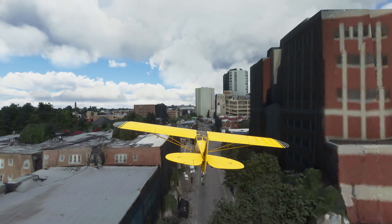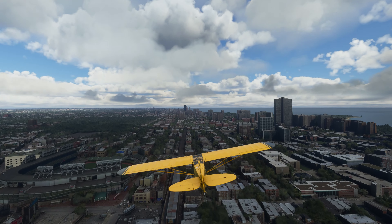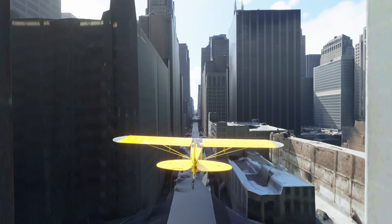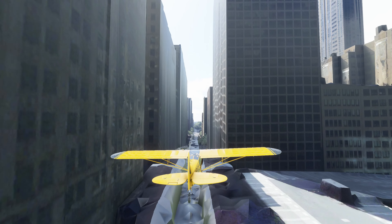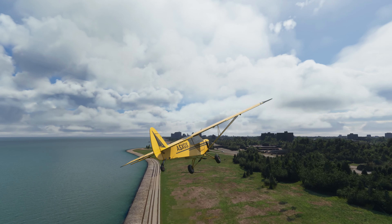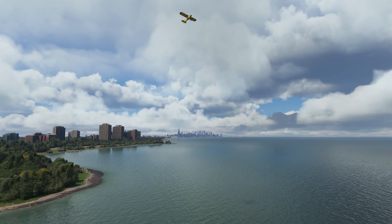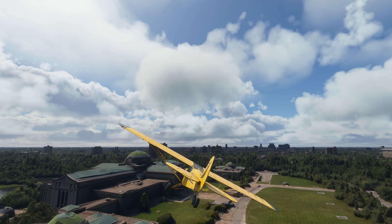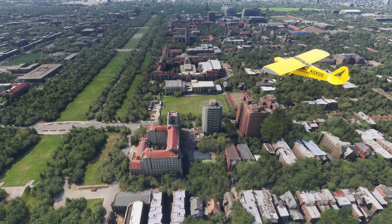We can fly down North Clark Street, making out individual stores, and follow the Red Line up to Wrigley Field. If you're a real mad lad, you can try and fly the loop tracks downtown, which I totally accomplished on my first try. Elevated tracks get confused with the roads, but that's an understandable mistake. Let's take the scenic flight along the lake for seven miles to Promontory Point in Hyde Park. We see the Museum of Science and Industry, left over from the famous Columbian Exposition, and Midway Plaisance, and the University of Chicago — sorry, Northwestern, you can see where my loyalties lie.